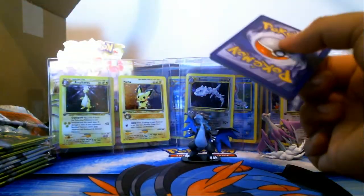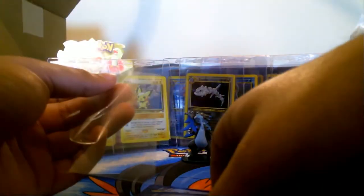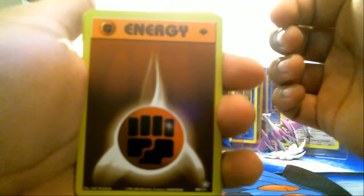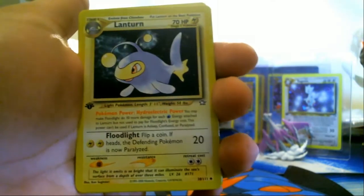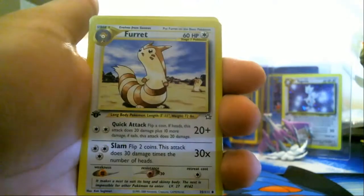Pull on through. I know you're not a Typhlosion or a Meganium but you've already got you, so you should be happy. Hopefully we can make that a dream come true and you can hang out with your buddies. I like having this mat because it makes me feel a lot safer when I put the cards down. We have a fighting energy — I think we have all the regular energies so that's not even bad. Fighting energy, Lanturn — yep, that's good. Lanturn, Skiploom, Bayleef.